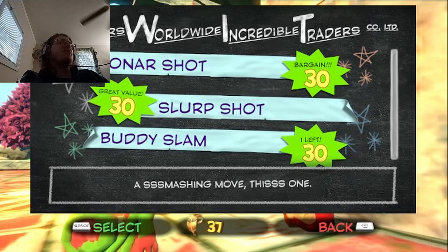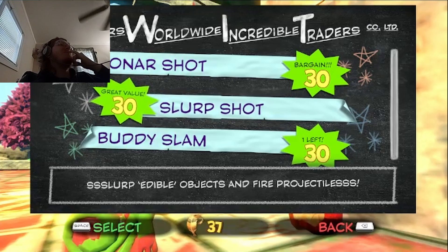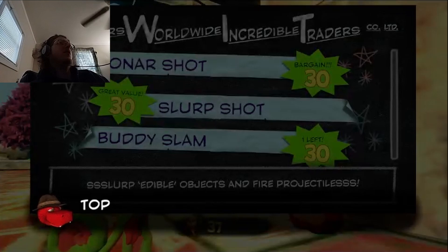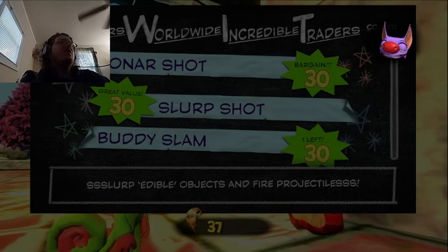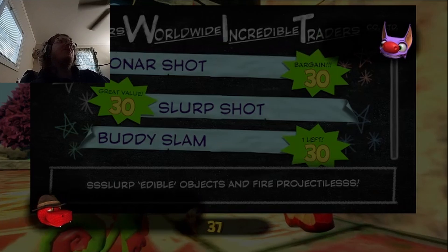Buddy slam. Let's go with the projectile first, and then I'm gonna go with the buddy slam because that might be what I need for the cannon back in the starting place. I don't know if the sonar will be necessary to find stuff or if it just helps you find things. For now let's go with the swarp shot. Alright Trouser, teach us something cool.